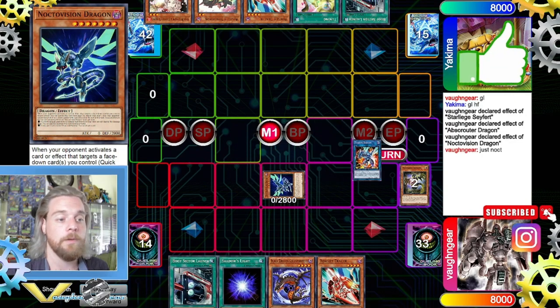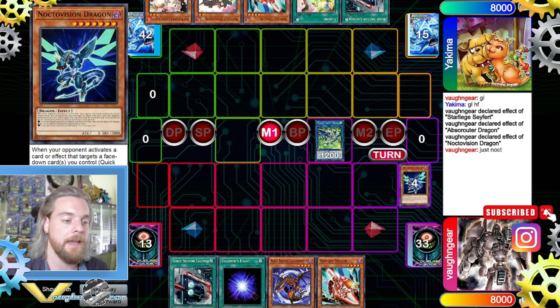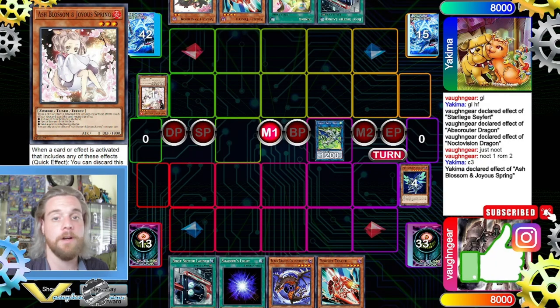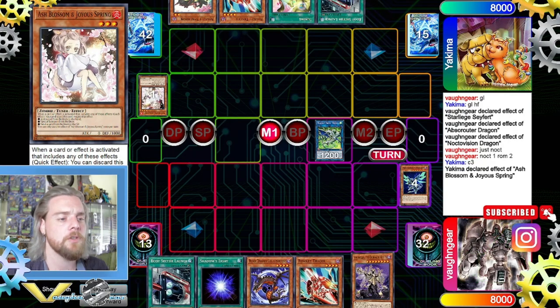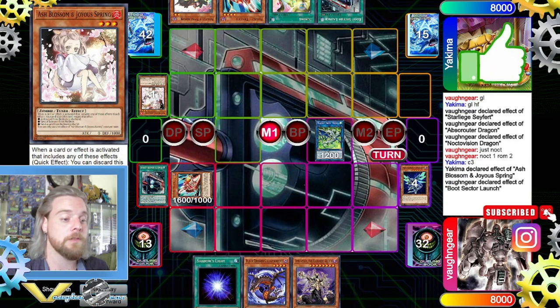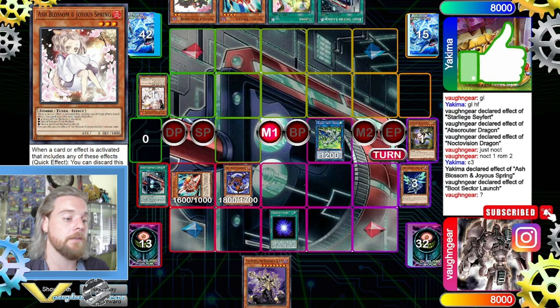We're going to link those two — Noctovision is going to be Channel Link 1, ROM is going to be Channel Link 2 — because we really don't want to draw into the Dragon Ravine and we don't really need it at this point. Our opponent ashes it for us — that's perfect, so we draw one. Next we're going to activate Boot Sector, special summon the Rocket Tracer, then special summon the Black.